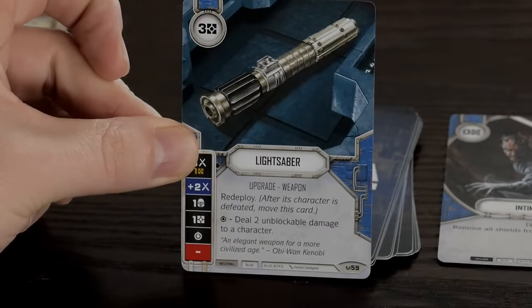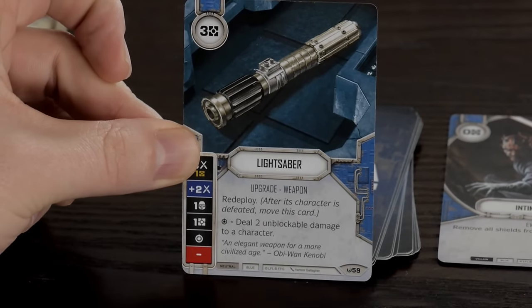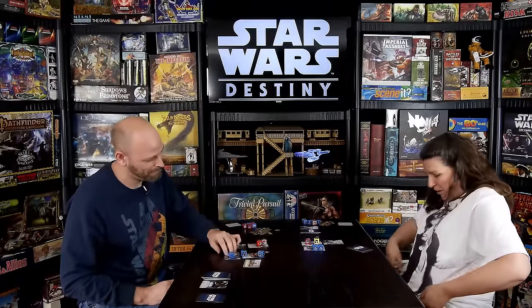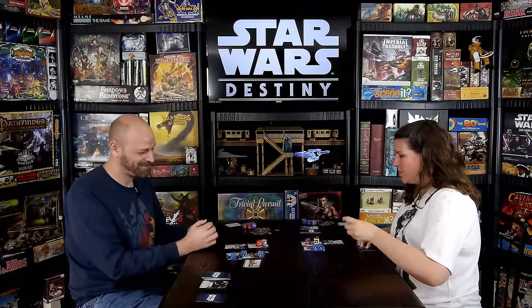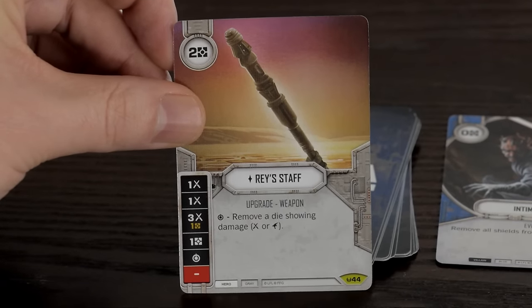Kylo spends credits to give himself a lightsaber — 'Because what good is a Sith lord without a lightsaber?' I respond by playing Ray's staff — 'I can be fancy too, it's not all about you, Kylo.' Both players are now loading up their characters with weapon upgrades.